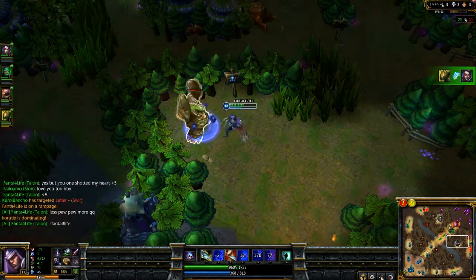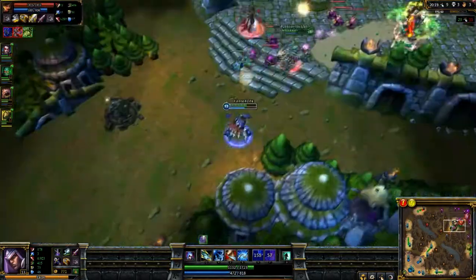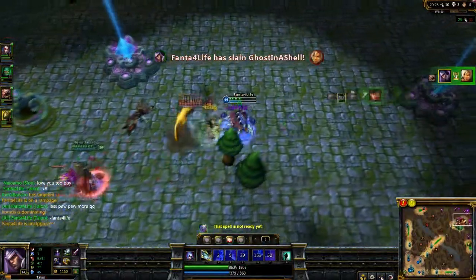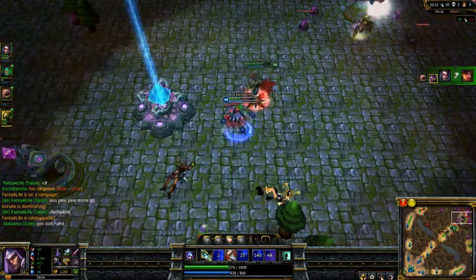Blue buff on Talon is pretty good if no one else on your team needs it too badly. It allows you to spam Rake more constantly, harassing your enemies and doing a bit of poking. Here we're getting to the base — Rake pretty much half-healths Sivir, I use my ultimate, run in front of her so all the blades hit her, and then we might get in but we're not going to get her so we get out.